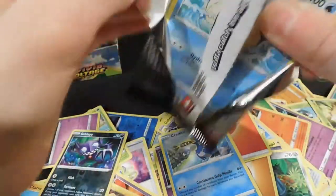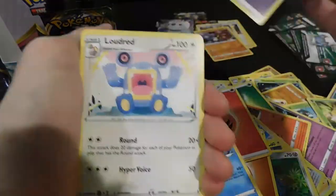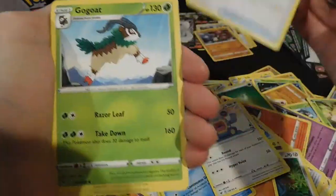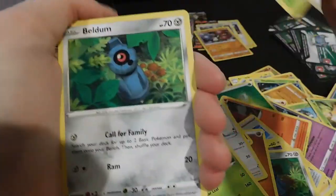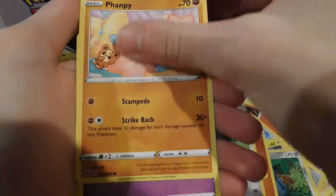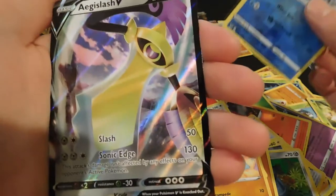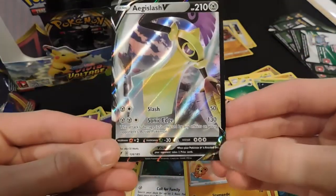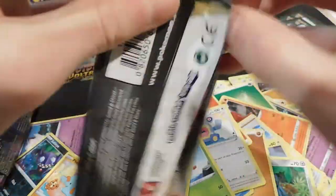These new packs are so solid. Another white and green. Loudred, Memory Capsule, Gogoat, Wailmer, Weedle, Beldum, Duskull, Oshawott — reverse card and an Aegislash V card. Not too bad at all — it's a V card, not a holo card.